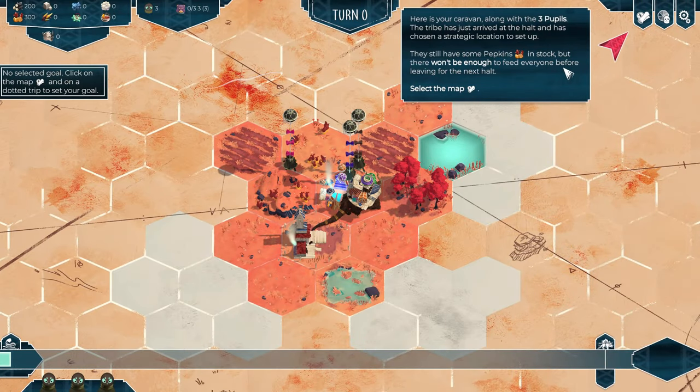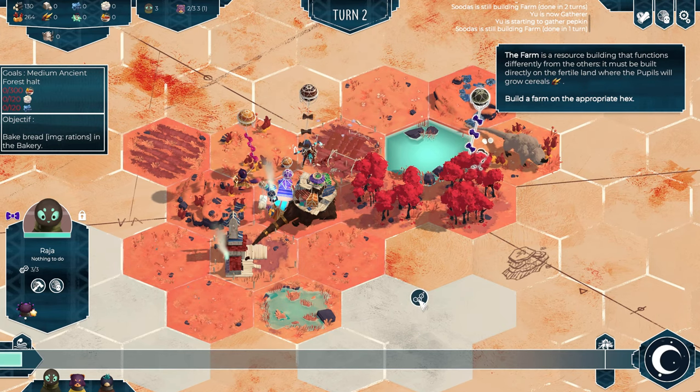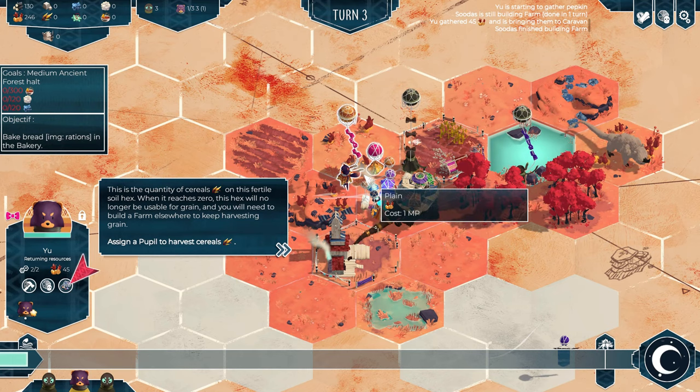In As Far As The Eye there is a map on which you can always see what the requirements will be for successfully navigating the road from the next hold. When you do get there you have to locate and exploit the resources that you will need for the next leg of the journey. Always get the food first or risk your pupils dying from starvation.